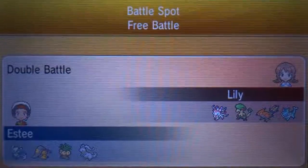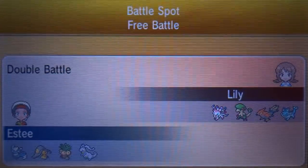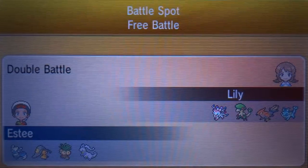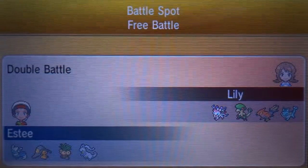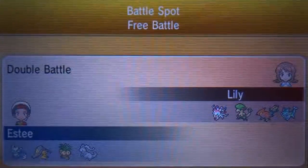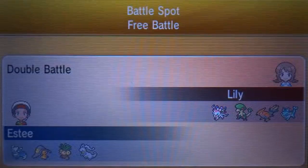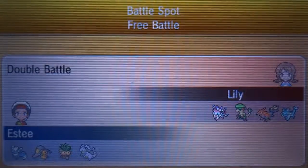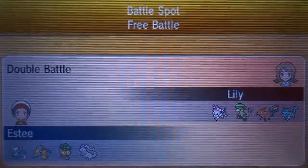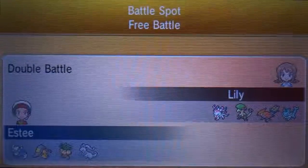Goodra is really good here for its coverage - it's got Thunderbolt to take care of Talonflame, Azumarill, and Vaporeon. It's got Flamethrower to take care of Stoutland and Breloom. Mawile does pretty well here as well, mainly to take care of the Sylveon, but it can also get neutral attacks off on Azumarill and just about everything else. Exeggutor's pretty decent here as well with that grass coverage. My opponent has no tanks, which is good to know. Those are the four Pokemon I chose and the main reasons why.